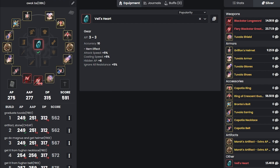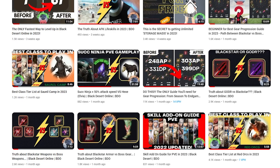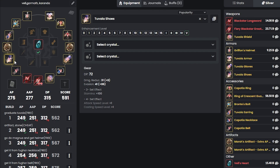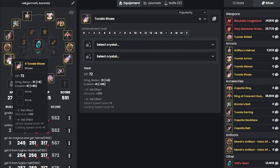While grinding for world bosses, start upgrading your armors for a better DP foundation. Check out my video on Black Star gears before commenting that Black Stars are bad — they clearly have potential and I still use them today. BDO is PVE content and you can only make silver by doing PVE, which is the most efficient way to make silver. So why not invest in PVE content?